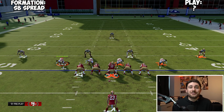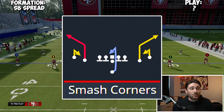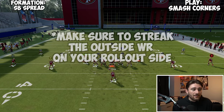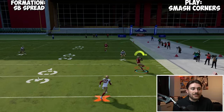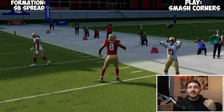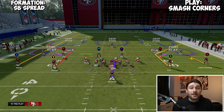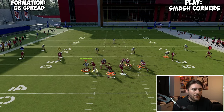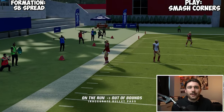The next play is Smash Corners out of Single Back Spread. I'm under center and I love rolling out under center. I love this play because I can just snap it, get out, and throw a cheap corner. It's a play that I don't really have to think a lot about. If it's an intense situation and I need a big gain, I'll call this. My opponent is probably worrying about the bubble or the RPO, so he's not thinking about the rollout. We get out, throw an accurate pass — about a 20-yard gain.